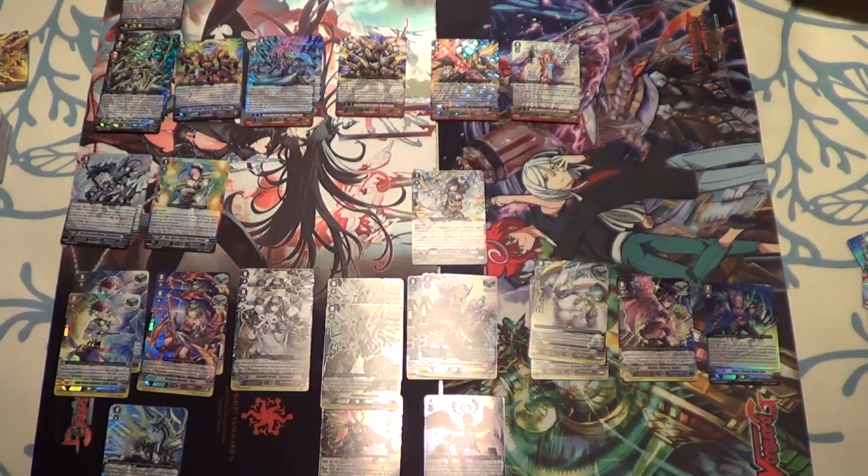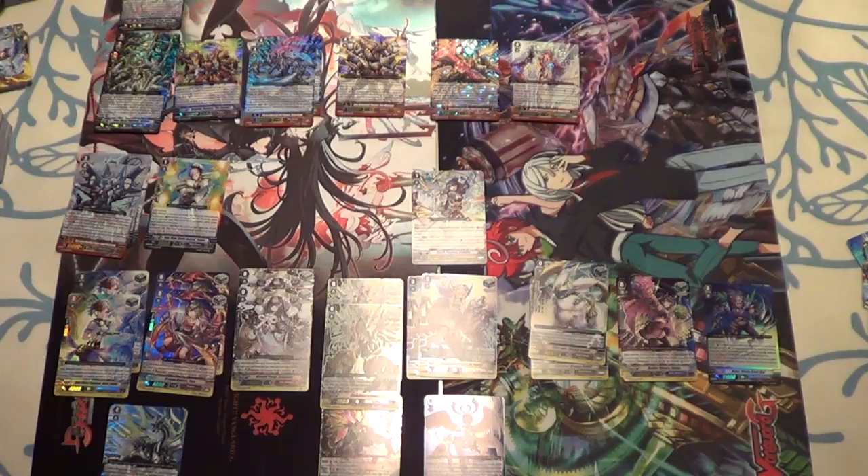Eden! Fanatic Seraph Gabriel Eden. Axe ability, once per turn, rescue 1: soul blast one, choose a face-down card with the same name as this unit from your G Zone, turn it face-up. Choose a card from your damage zone, heal it, and choose when your vanguard deals damage to perform a rescue check. Second ability on vanguard — when this unit attacks, choose up to the same number of cards from your damage zone as face-up cards in your G Zone, call into separate rearguards, they get 3k until end of turn.